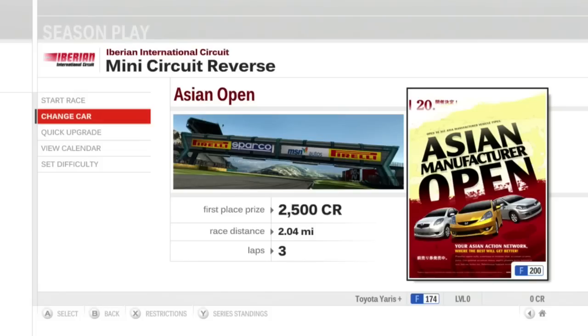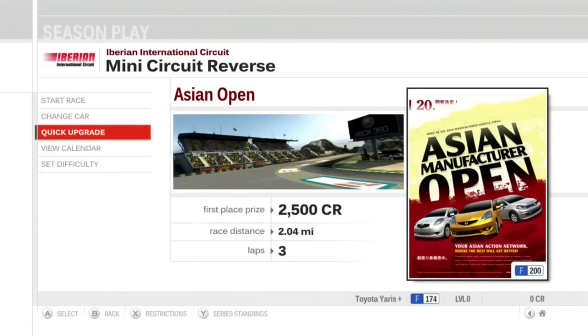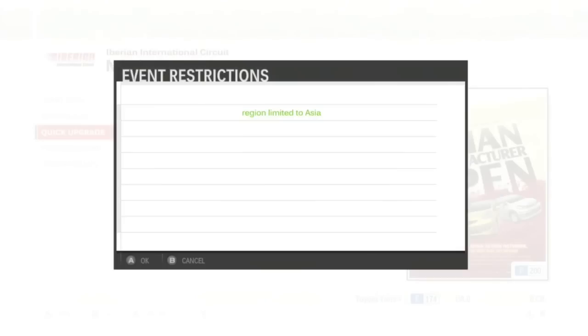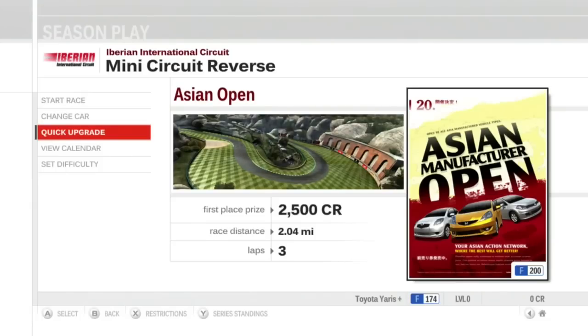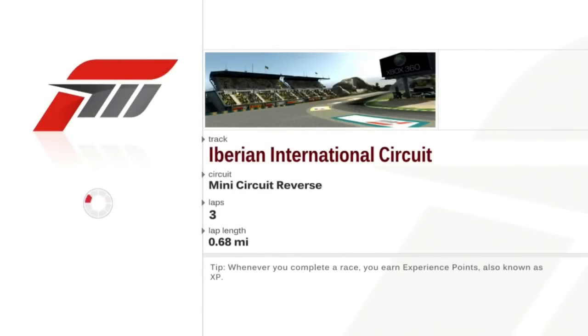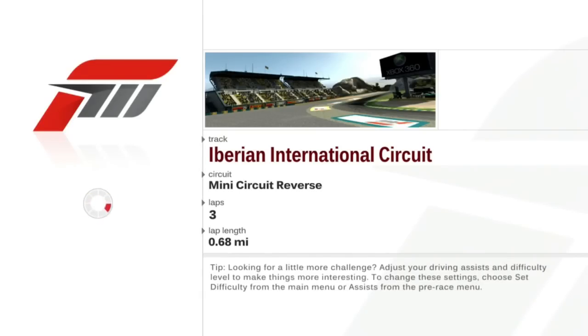We're going to the Iberian International Circuit — a new track. We can change our car, do a quick upgrade, view the calendar, set our difficulty, view restrictions, view series standings, and look at all the drivers and what they're driving. Sasaki is in a Hyundai Tuscany; Takahashi is in another Yaris. My Toyota Yaris is the Yaris Plus — a starter car with slight upgrades. It's three laps, lap length 0.68 miles. There are also tips on the bottom of the screen.